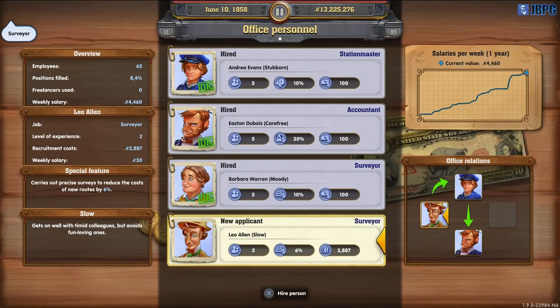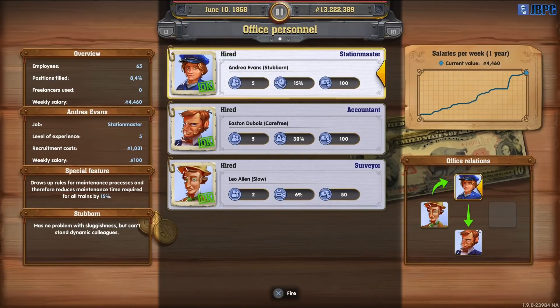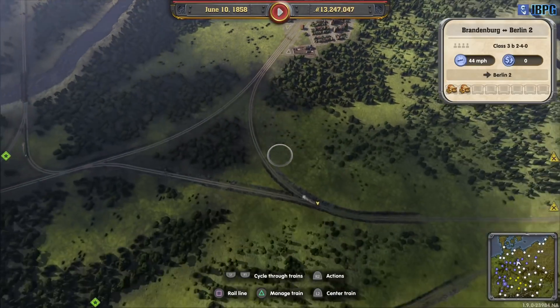Oh, a new surveyor! It's a reduction in bonus but it gives us a bonus with our station master as well, so yes we're going to make that switch. Our station master is now getting a nice little boost - reducing maintenance times by 15%. That's going to pay off. We'll have to let this surveyor level up to improve the discount on new routes, but it's mainly about the bonuses - specifically improving how quickly we can get stuff done through maintenance.